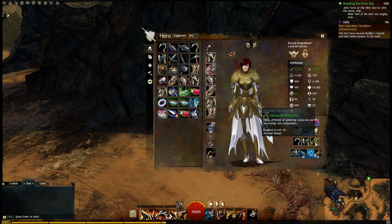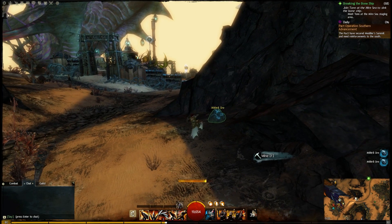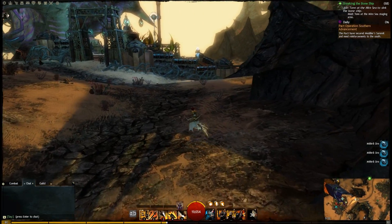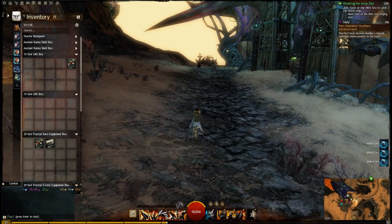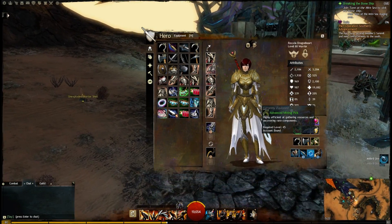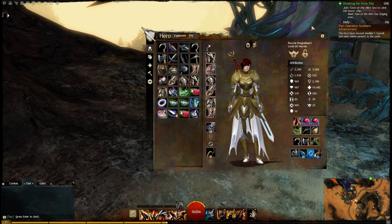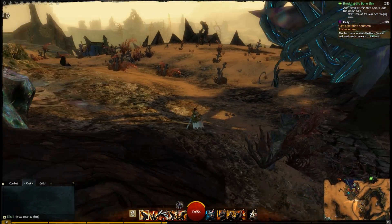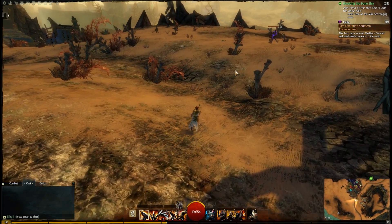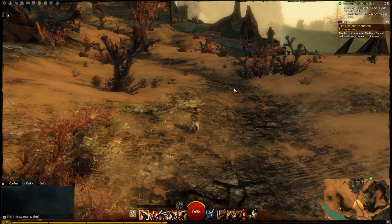We've got our advanced mining pick equipped. Mistful Ore — excellent! Although no gems, which is kind of disappointing, and the reason for these picks, I guess. So it was two laurels for 250, highly efficient at gathering resources and uncovering rare components. So effectively the master version for the higher tier — hopefully you'll be able to mine anything.